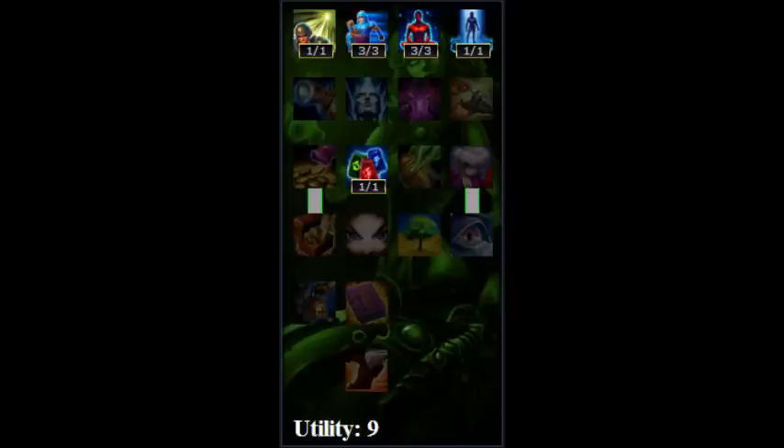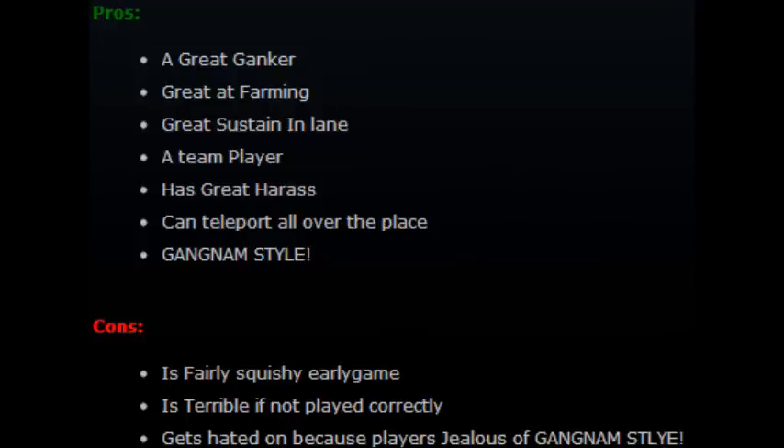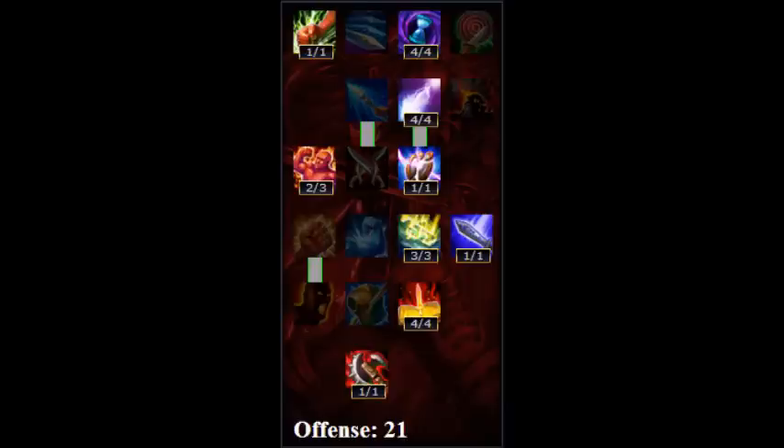For your utility, I put all the stats that you're gonna need here — you could go one-three-three or one. For the pros: great ganker, great at farming, great sustain, a team player, great harass, he's got Gangnam Style dance. He is fairly squishy early game and terrible if not played correctly. You're gonna want to put 21 in your offense and zero in your defense.